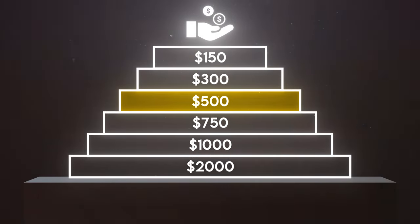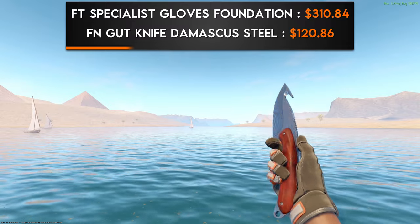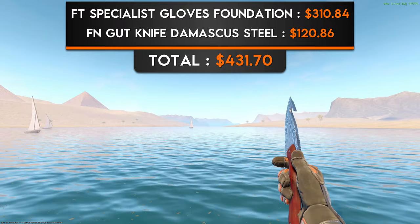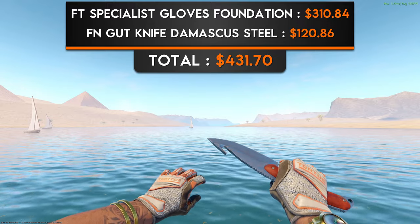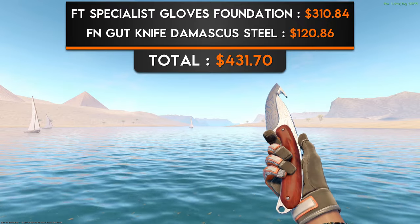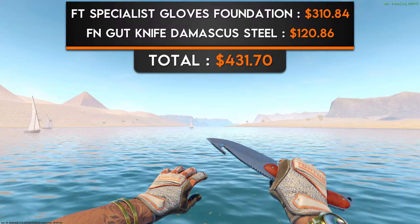Next up are the $500 combos. The first combo is a pair of Field-Tested Specialist Gloves Foundation and a Factory New Gut Knife Damascus Steel. This is a combo I've never seen anywhere else on the internet. I think the Foundation Gloves are criminally underrated — I personally love the way the bright orange color complements the sleek silver design, and the all-over print style of lettering on the gloves reminds me of streetwear. Any Damascus Steel knife would work well with this combo, but the Gut Knife is just that much better as the color of the wooden handle nearly matches that of the orange on the gloves.